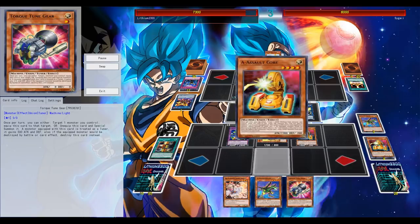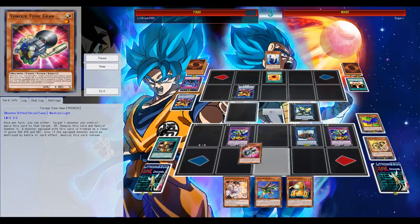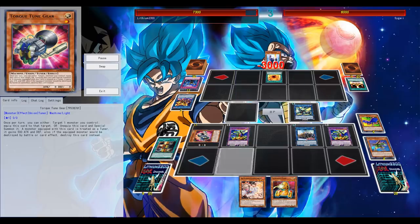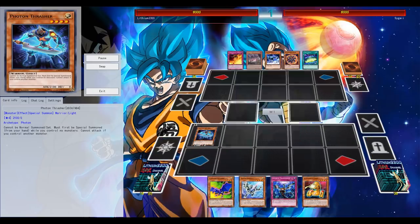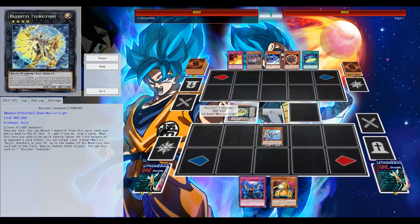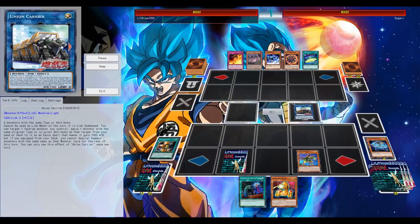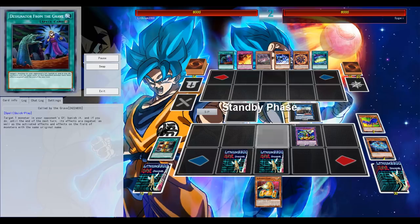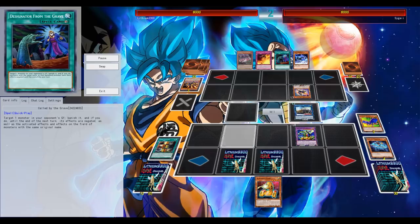Torque Tune Gear — equipping it from my hand so I'm able to special summon it. The restriction only counts when equipped from the deck, so in this case it didn't matter much, but there may be situations where that special summon is needed for an extra monster — a potential Link 2 or Link 4. I kind of bricked here, but thanks to Bujin Tsukuyomi I was able to get some extra draws.